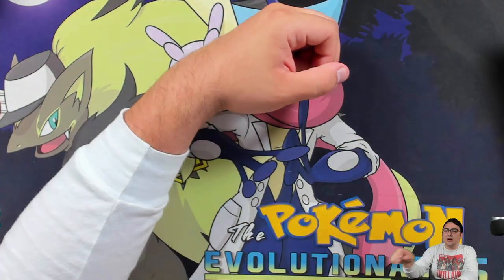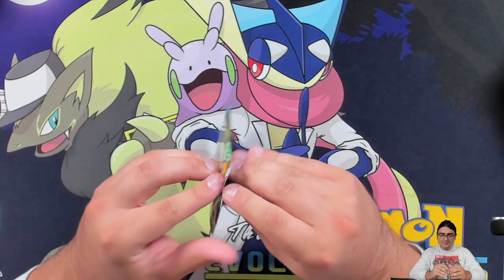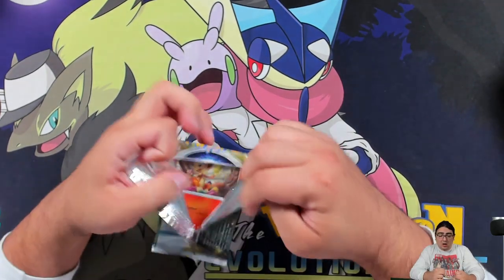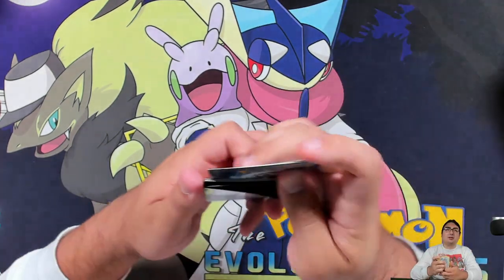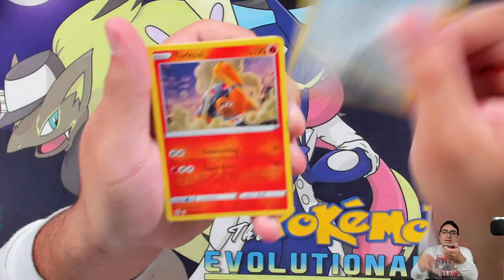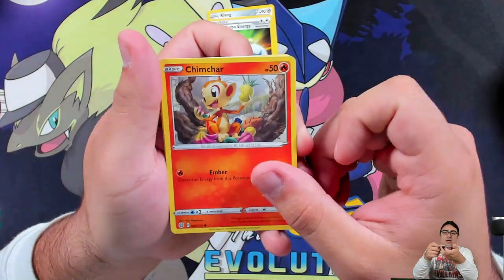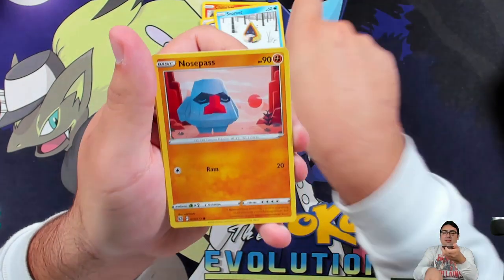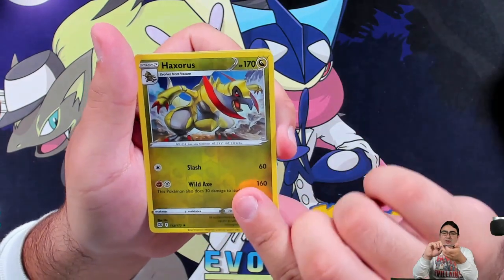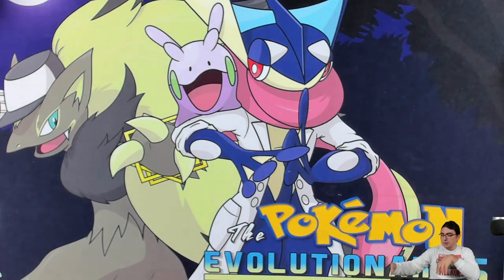We got a Terrakion — I forgot this one wasn't a holo rare. It's one of the few I actually own; I was thinking back to Unified Minds and the promo Terrakion. We also got Clanging Scales, Double Turbo Energy, Cinccino, a Belt, the Ruinous Pass, and another reverse rare — Haxorus!